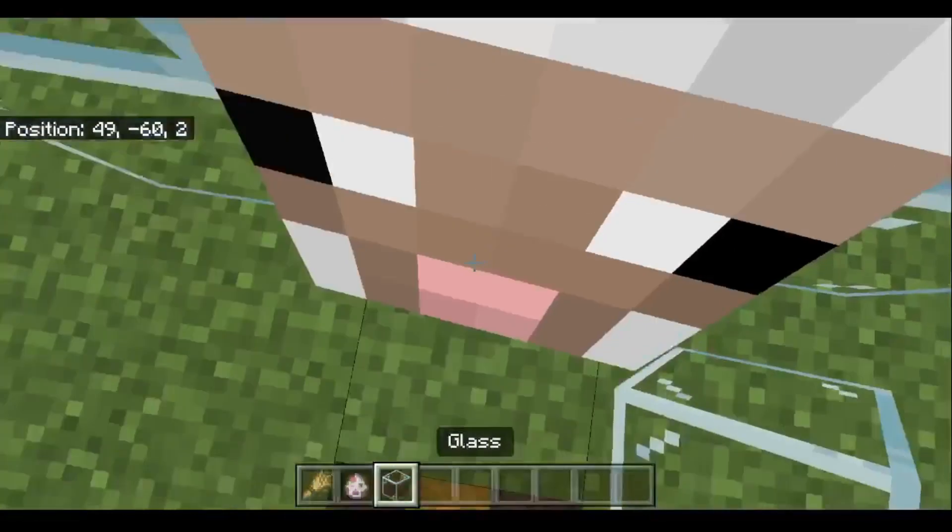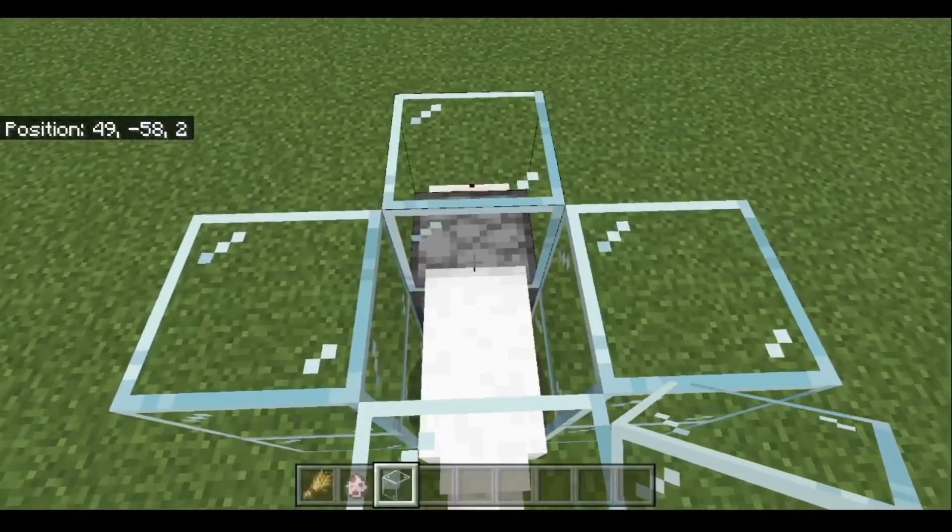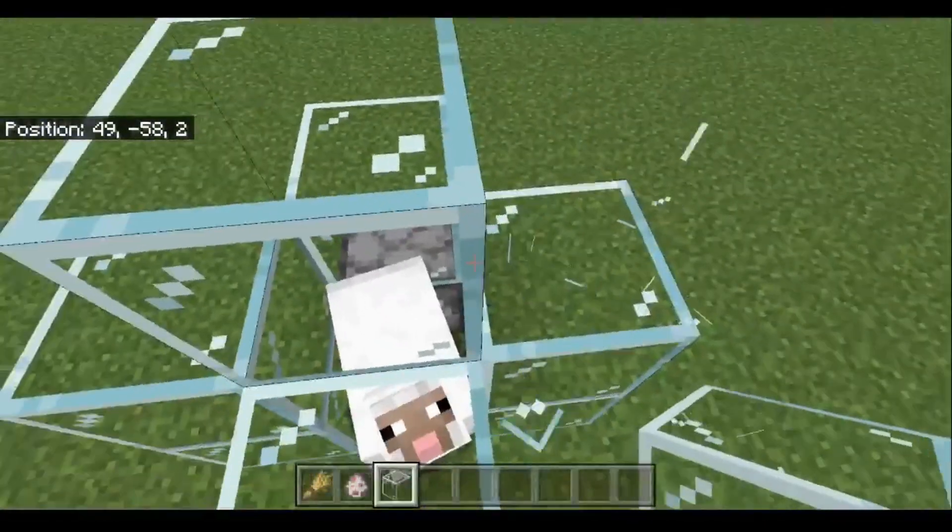Once you have it in place, very quickly jump up and place two blocks of glass so that it doesn't climb out. I like to put a roof on it just so nothing else can climb in there.